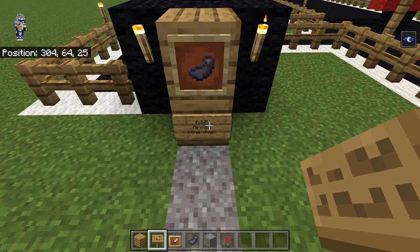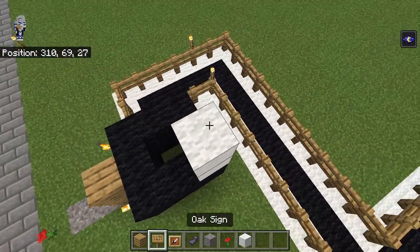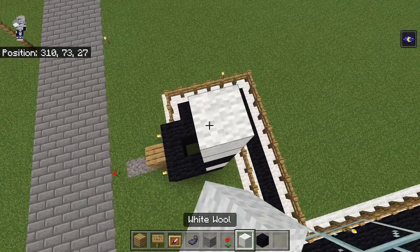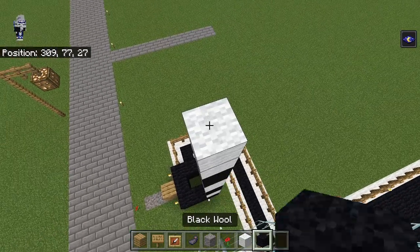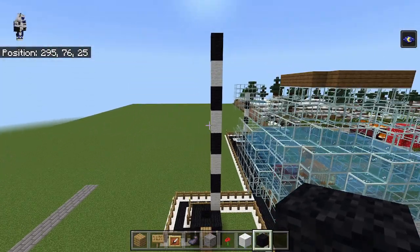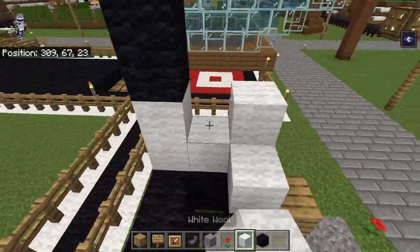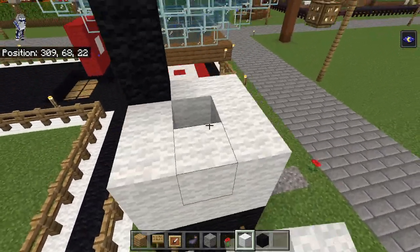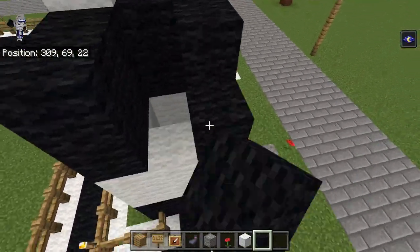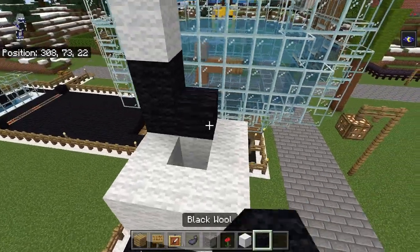So we're gonna alternate two blocks white, two blocks black, and we're gonna have four more black. Let's just do this — one, two, three, four, five. Alright, let's build this all the way up and we're gonna have to keep the middle empty because that's where the redstone is gonna make its way up — make sure we keep that empty.